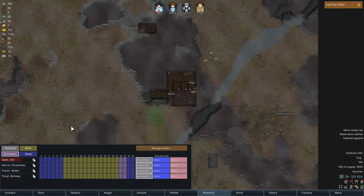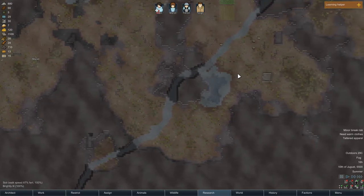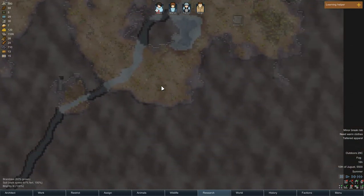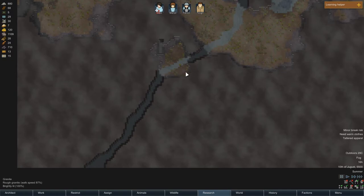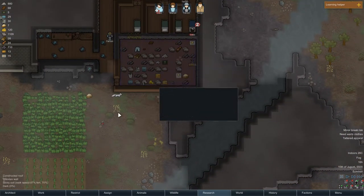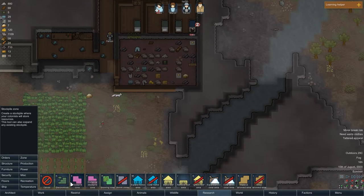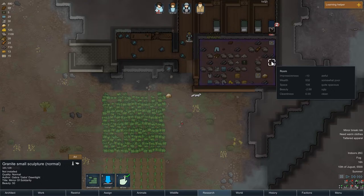Now that the basics are done, think about where you drop. You can drop in snow, forest, or anywhere you want. This is the spot I picked — there's a big rock I could build a base in. I started with a little storage space: go to Zone, then Stockpile, and make a stockpile. Then put a wall around it.